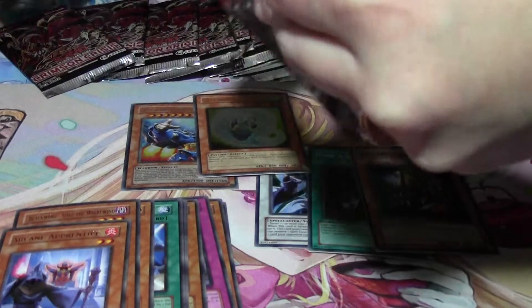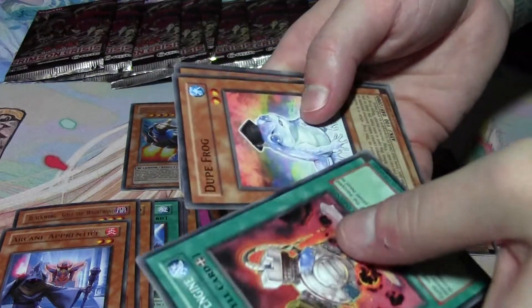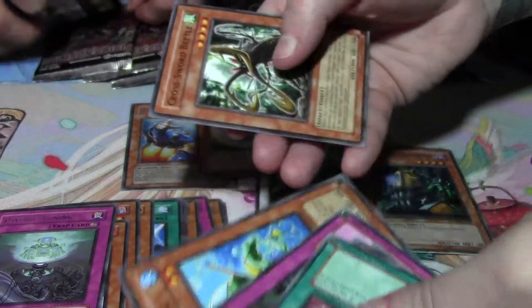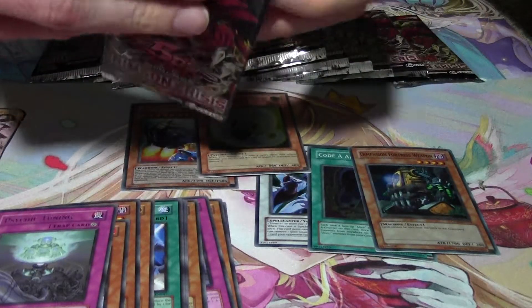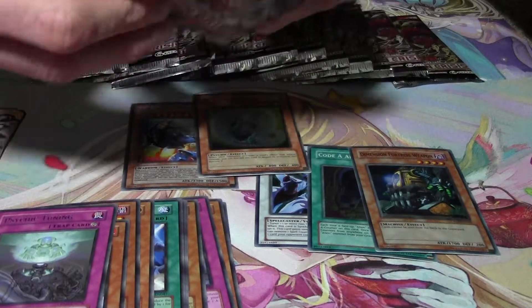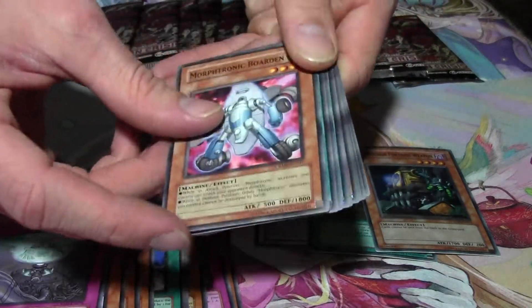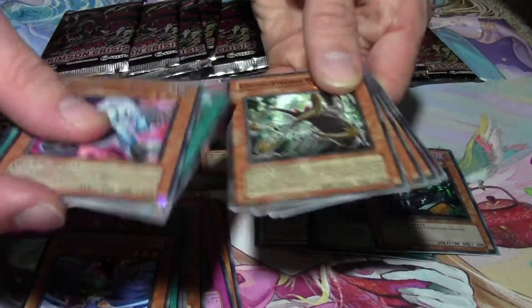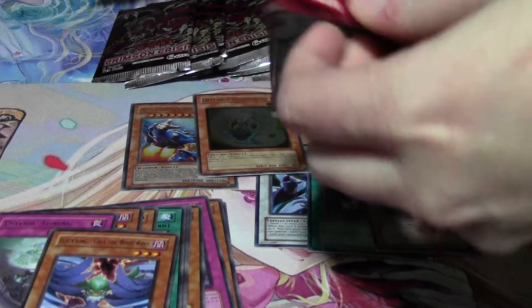I'd say we're doing pretty darn good so far — a secret, an ulti, and three supers. I'm liking this. Psychic Tuning. This isn't technically a booster box, but it is 24 packs so it is technically a booster box worth of packs. I've got a sealed booster box coming in the mail too. Three Gales — wow, I'll take it. I like Blackwings.